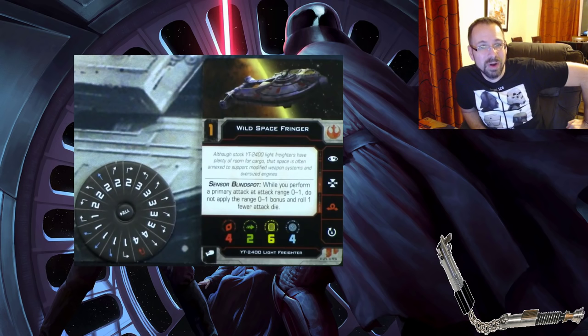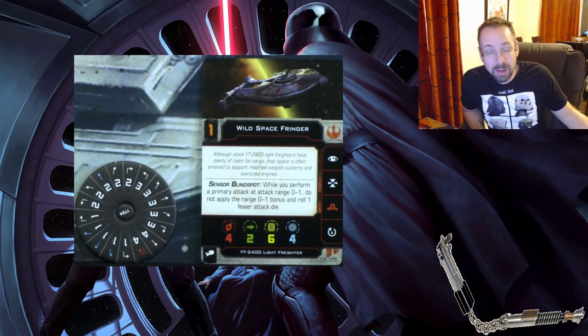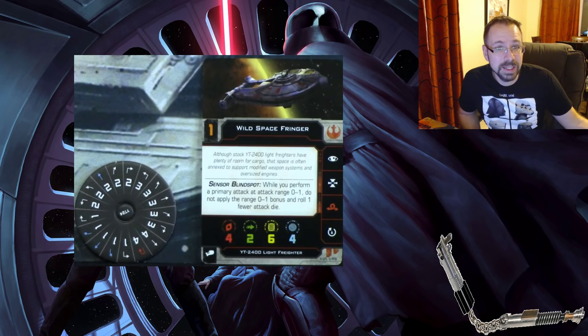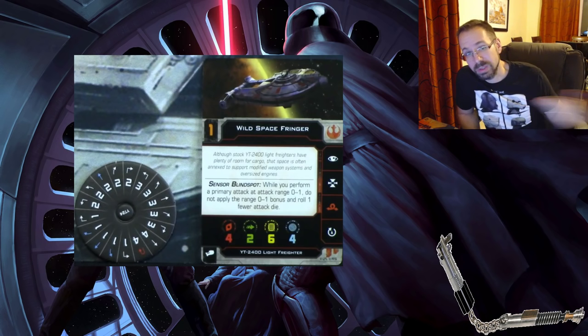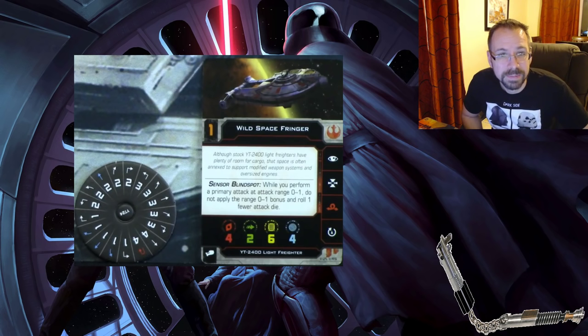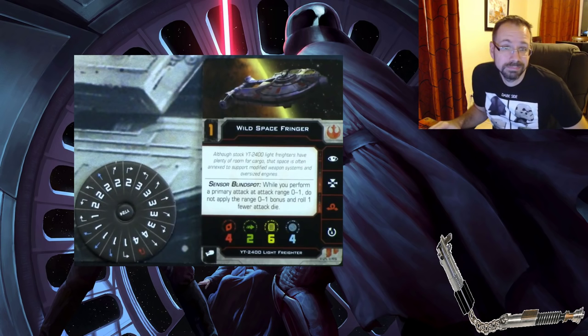The YT-2400 — for the primary attack they took the best of both worlds. Everyone was using the Outrider title, so now you have a range-adjusted four-die weapon built in, and it's still maneuverable with a good dial and barrel roll. The barrel roll is red, you don't have boost, and you can't give Engine Upgrades to this. But it has a sensor blind spot — if you're doing a primary attack on somebody at range zero to one, you don't get the bonus and you roll one fewer attack die, so you can't roll five dice on someone right in front of you.